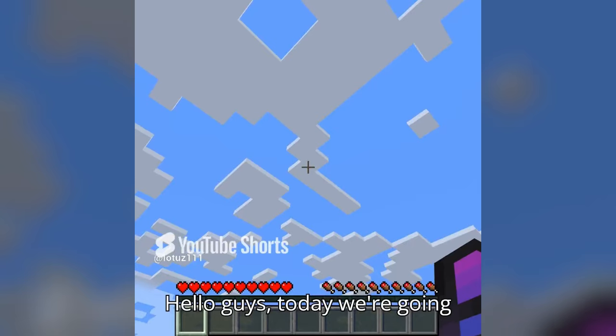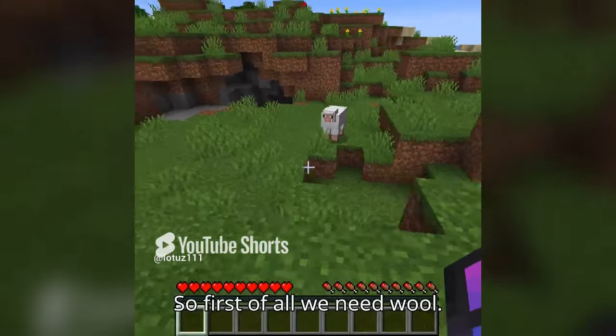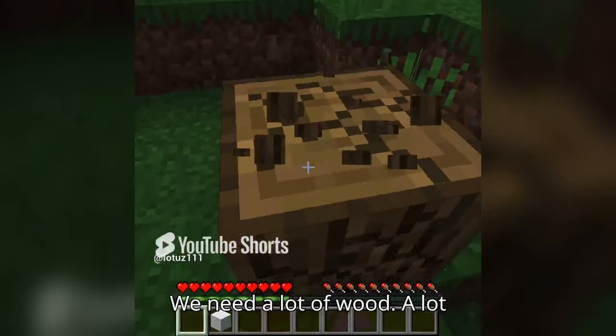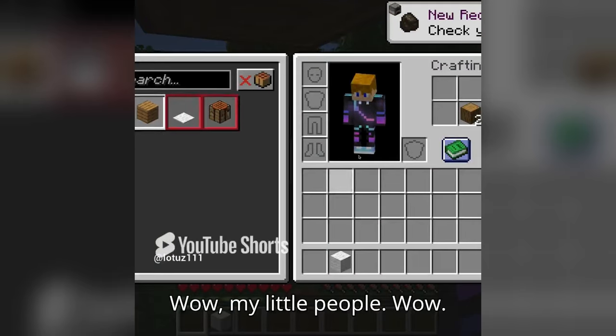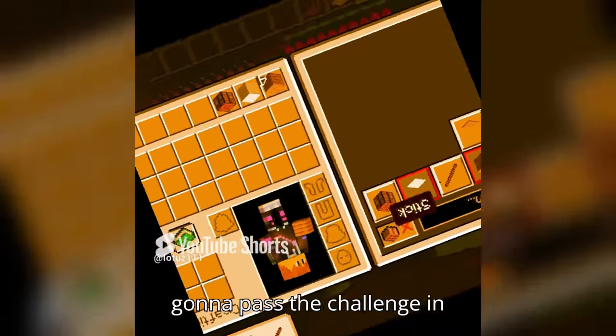Hello guys, today we're going to build a diamond house in Minecraft 'cause I'm a pro. So first of all we need wool — wool by sheep. That is the best thing you can get in Minecraft, we need a lot of wool. Let's make a crafting table. Wow, my recipe! Wow, thank you guys so much for subscribing.